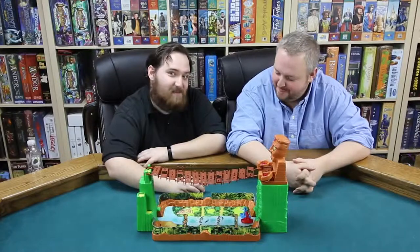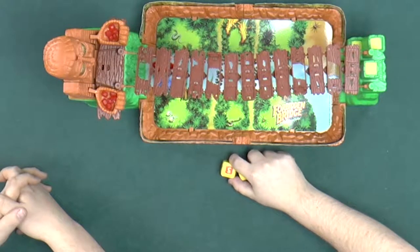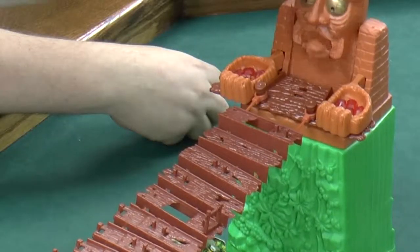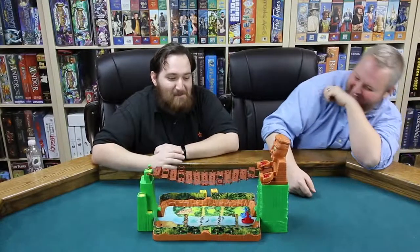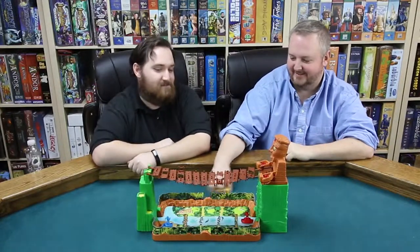Anyway, youngest player goes first — classic. That should be the case in every game. So I will start trying to make my way to the beach. Look at those dice — those are solid plastic. And if you always do this die first if possible, we will start with our little idol buddy. And then I will move five — one, two, three, four, five. Beaching my canoe. It's like a little surfboard.